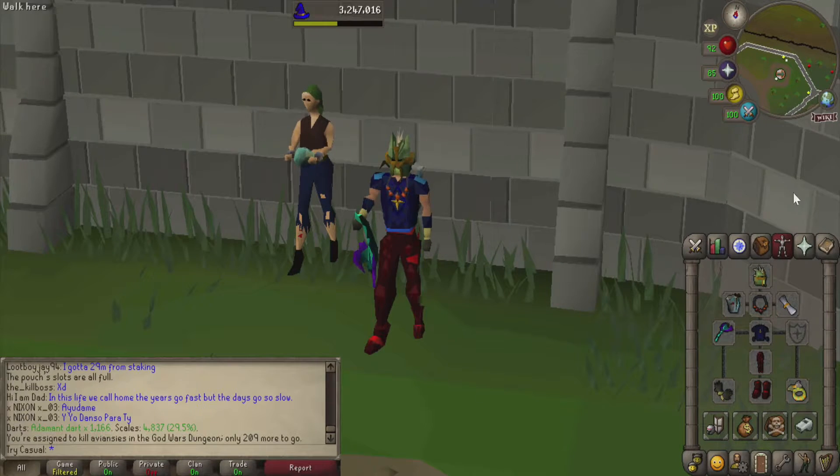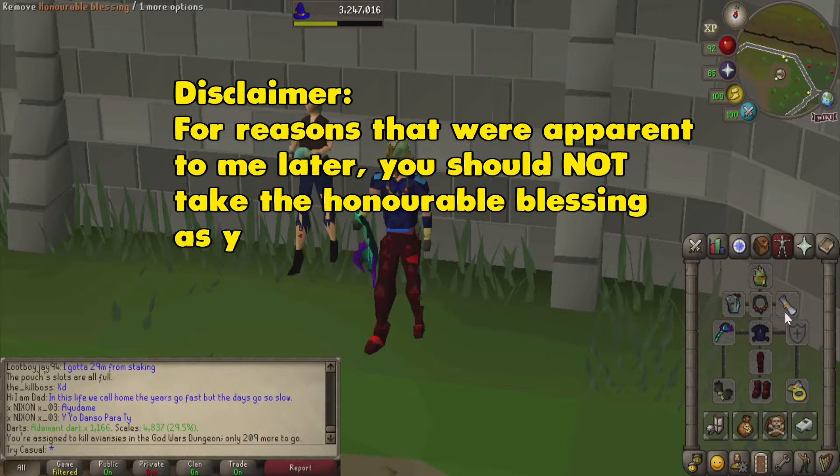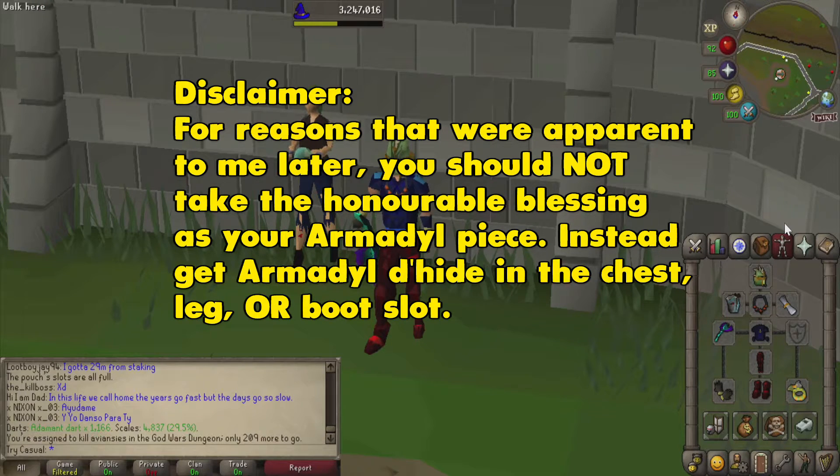Let's work our way top down and talk about all the pieces we're bringing. An imbued slayer helm is really the best in slot for the headpiece here, you won't want to bring anything else. You want to bring the best cape that you have, a necklace — either an anguish, a fury, or a glory, in that order. In my blessing slot, I'm going to bring an Armadyl blessing, and this will count as our Armadyl item so none of the Armadyl minions will attack us unless we attack them first. It's better to wear an Armadyl chestpiece or chainskirt as your Armadyl item, but I just don't have them.